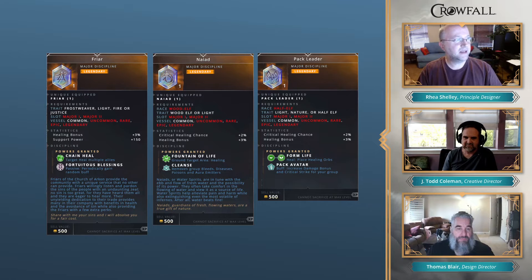Looking at Nyad — the important thing to point out is the cleanse. A lot of people have been talking about ore emitters, and Nyad cleanses them. The cleanse will remove from the entire group bleeds, diseases, poisons, and ore emitters. We now have a variety of tools to help with these stacking damages and debuffs.